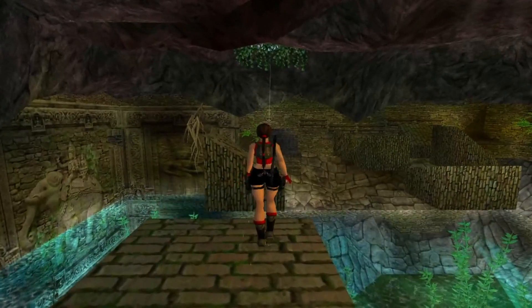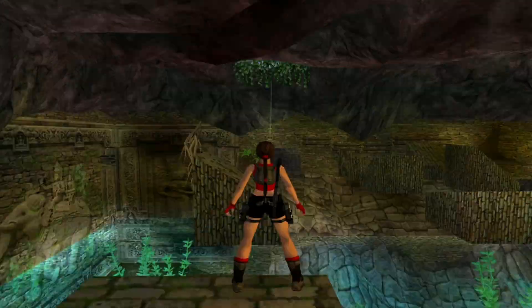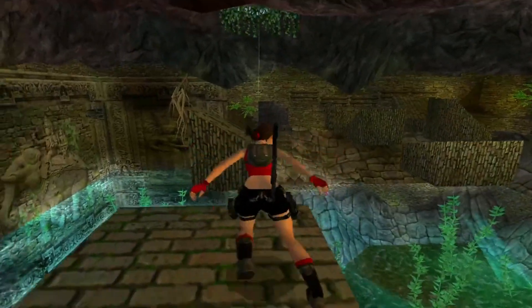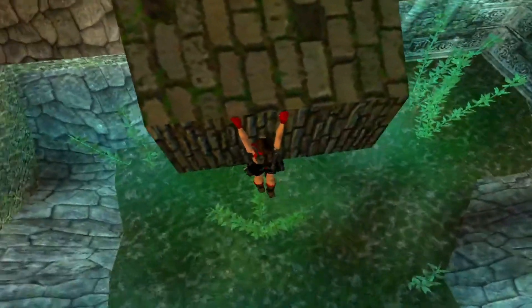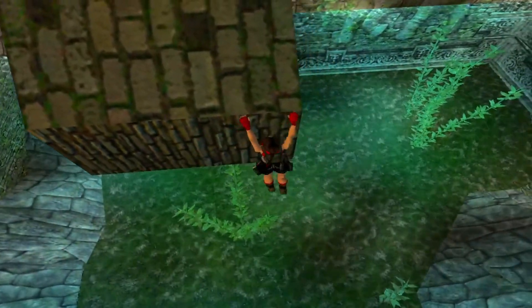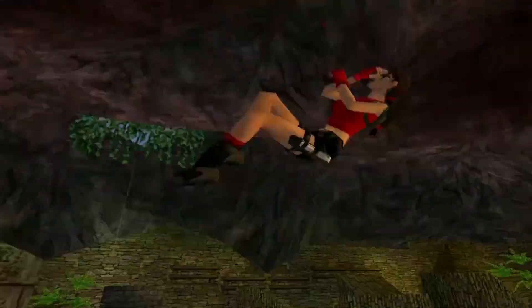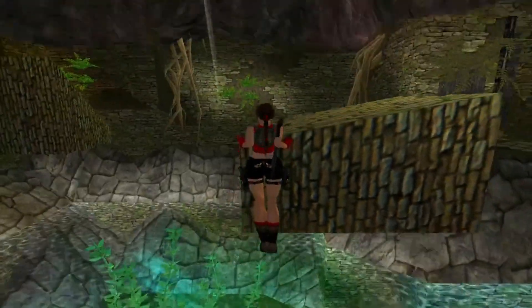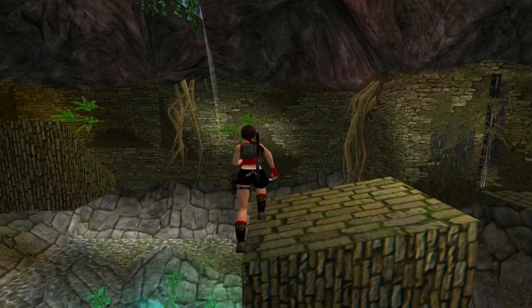Now some jumps to be made across here. The first jump is pretty easy — just make sure you grab the edge and shimmy all the way to the right hand side. The reason for that is once you hop backwards we can grab this. You can see this one is actually sloped, so you'll have to be on this side to be able to grab it.